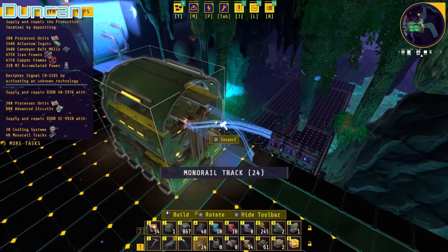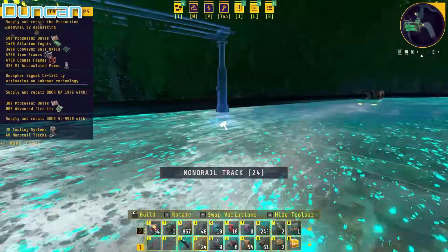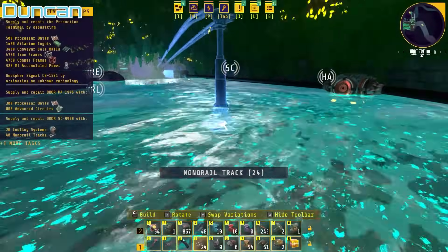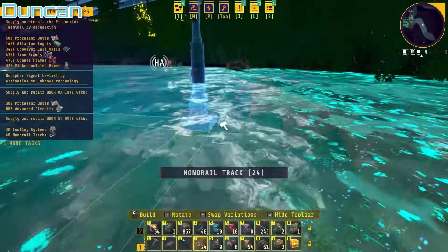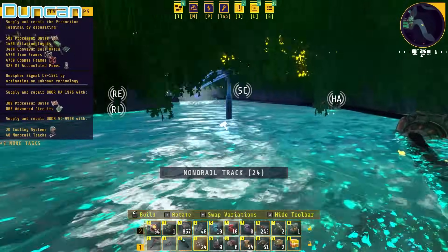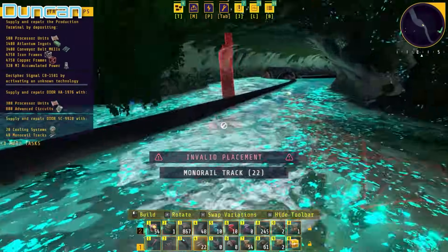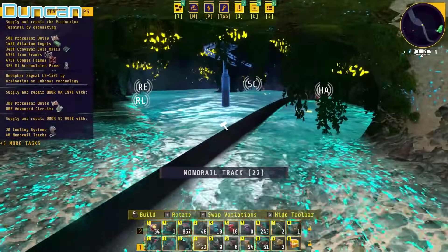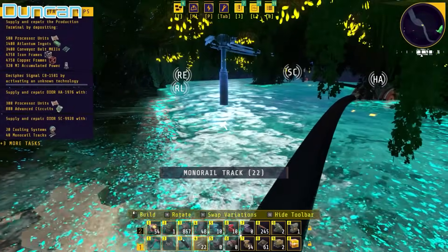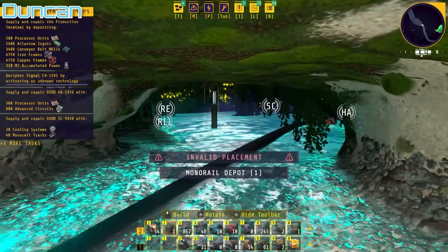I connect the track to the depot — oh, it's quite easy. It works like the wire, Lewis. This goes well. It doesn't pass through though. I might have to dig out the ceiling. Oh no, how's it going to get through this tunnel? I need to dig out the ceiling. Definitely.